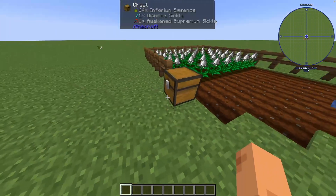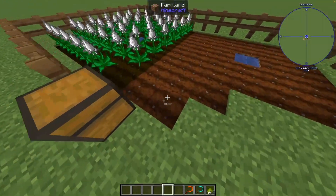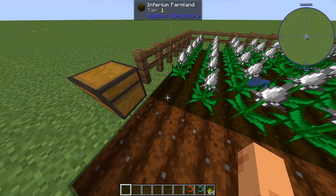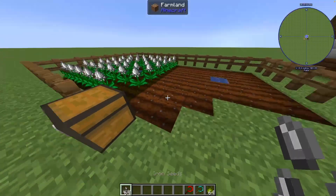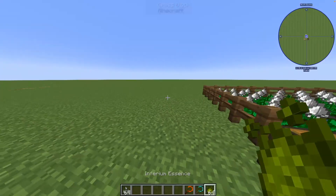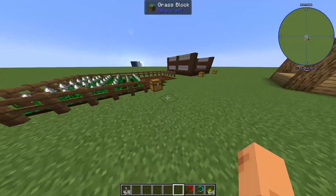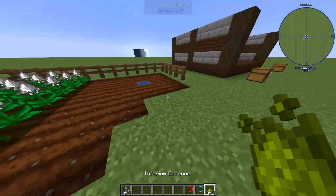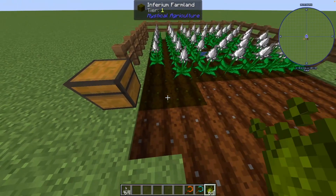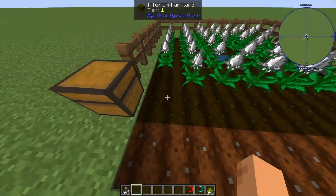We gotta start off by getting sickles, essence, and farmland. I actually forgot something - I need iron seeds. To start this out, we need to get Infernium essence, which you get from killing mobs and from ores. You just click it on farmland and it becomes Infernium farmland, tier one.